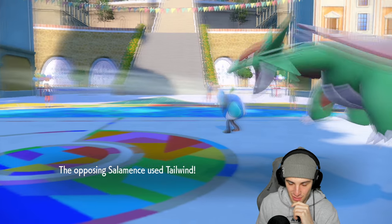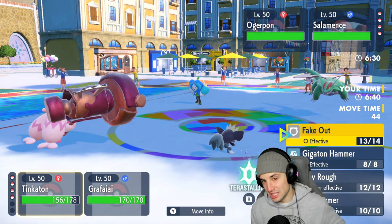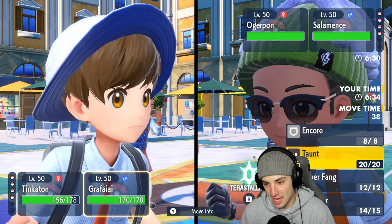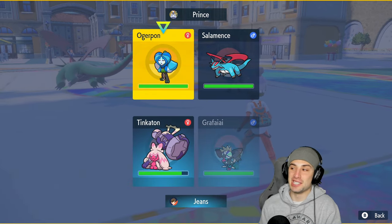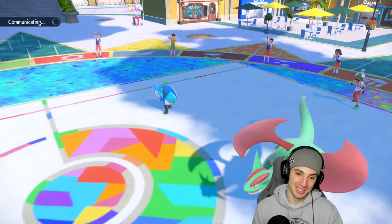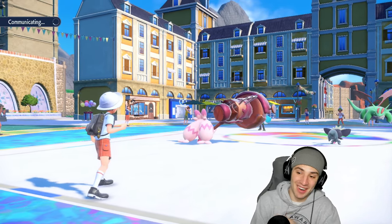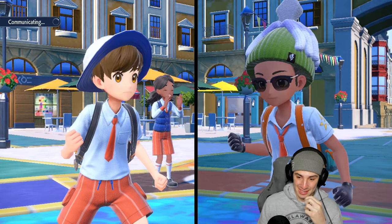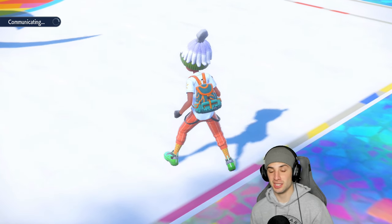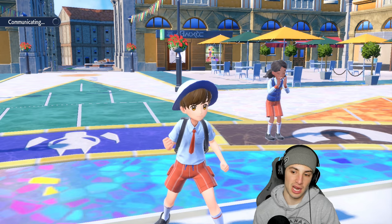Salamence goes for Tailwind — dang shame! I'm just going to Play Rough this slot and Encore Ogre Pond into Spiky Shield. It's a dang shame — you think you got Tailwind going, but all you can do now is Spiky Shield for three turns. This is one of the first games in Scarlet and Violet where I use Encore this much. Since Dynamax is gone, Encore is really thriving now.